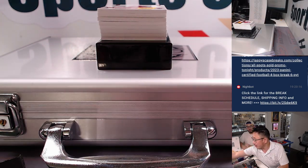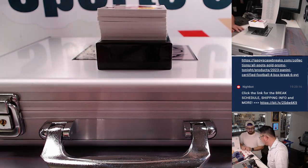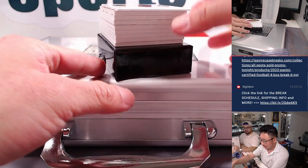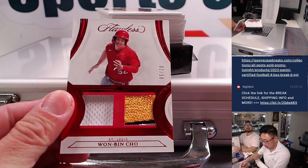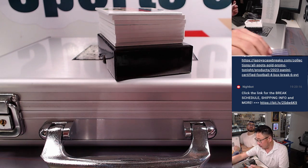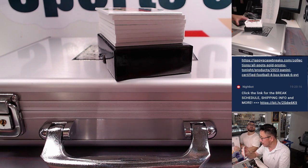They can always monitor the break on that top camera so they know everything's on camera. And then I'll use this blank card. Five out of 20 dual relic for Eugene and the Cardinals.